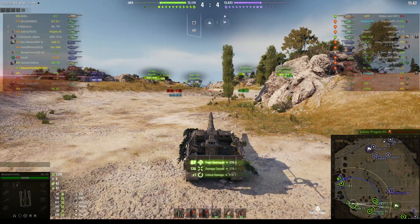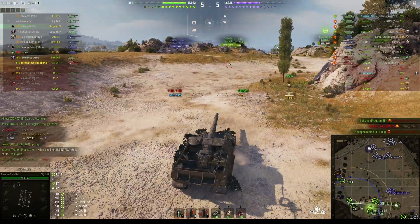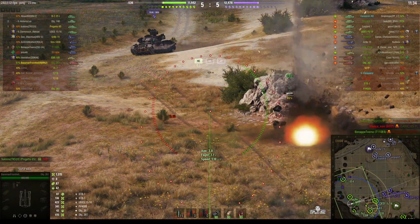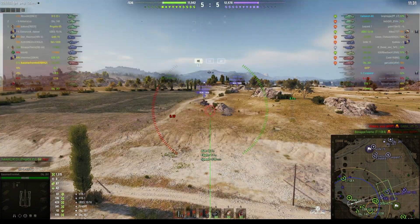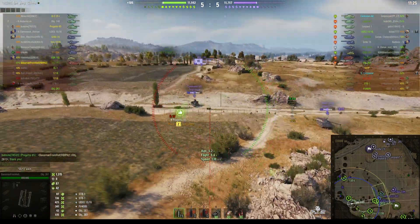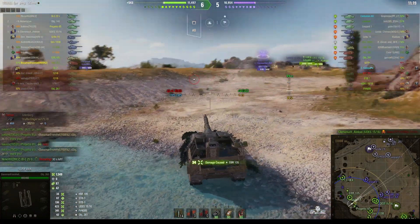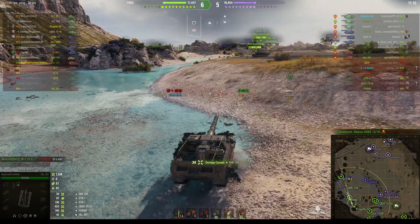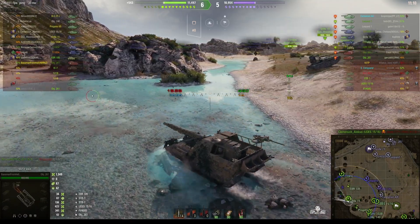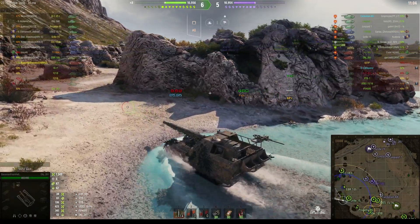He gets a splash — 136 damage — and he got some stun assist when the STB was taken out, so that shell effectively removed one of the enemy guns. Meanwhile we've got a Centurion Action X also moving very fast and we're not fully reloaded yet. Standard reload is 30.68 seconds. The EBR has suddenly come to a stop and did take some splash damage — 34 hit points. He's moving around the map to keep distance between himself and the enemy so they can't take him out while he continues to support his teammates.